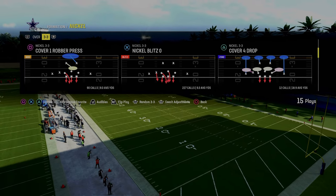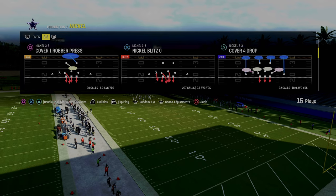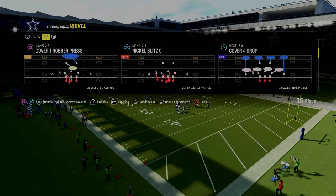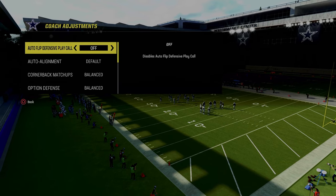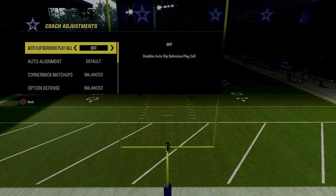I've got a full e-book — we actually just dropped a massive update to this e-book on our Patreon. This blitz is out of the Nickel 3-3. The Nickel Blitz 0 is the blitz call, and in your coaching adjustments, all you're going to need to do is turn auto flip off.